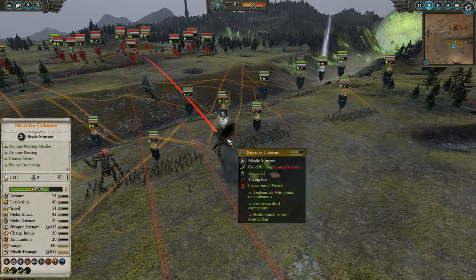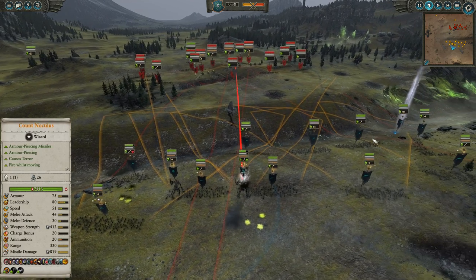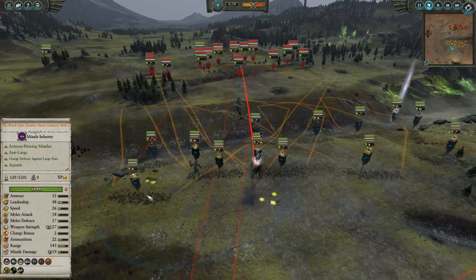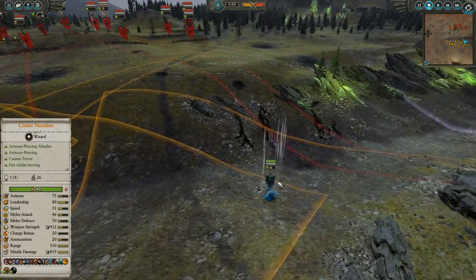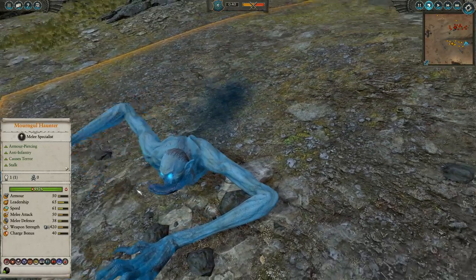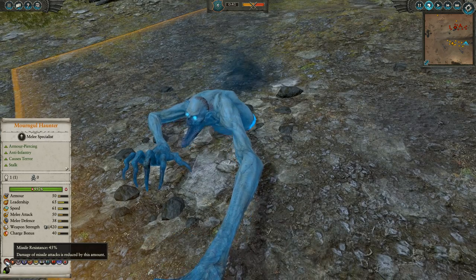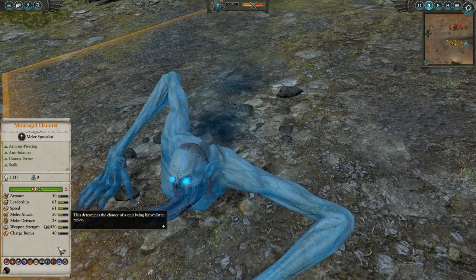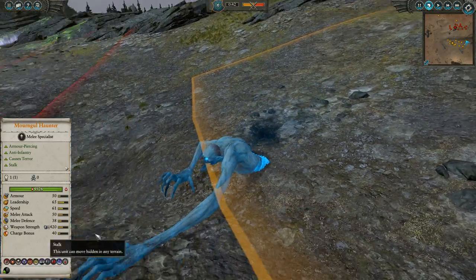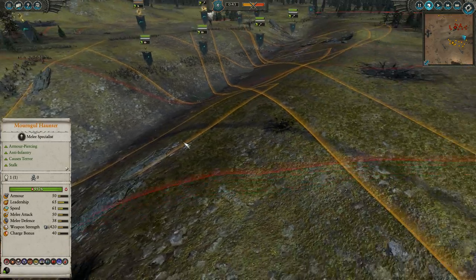My army's very straightforward: a whole line of five zombies with polearms, a whole line of five zombies with handguns — one of them is the regiment of renown. And we've also got a hero here, a Mourn Ghoul Haunter. He's got armor-piercing, anti-infantry, heavy missile resistance — 45% missile resistance — so he's relatively tanky against missiles. He also has stalk and vanguard, so he's going to be very tricky for your opponents to shoot at early game.